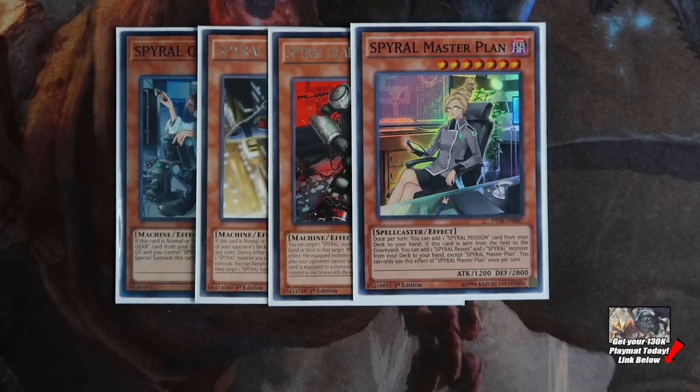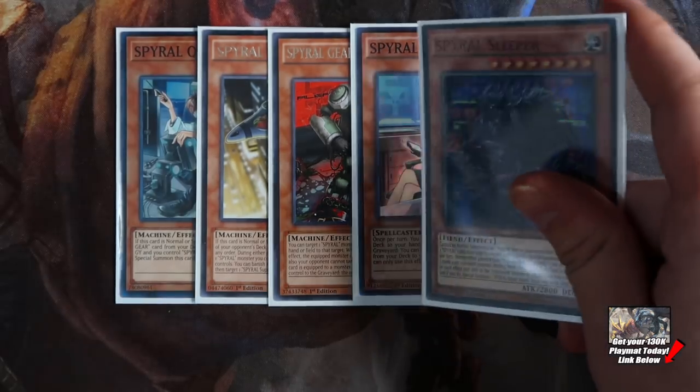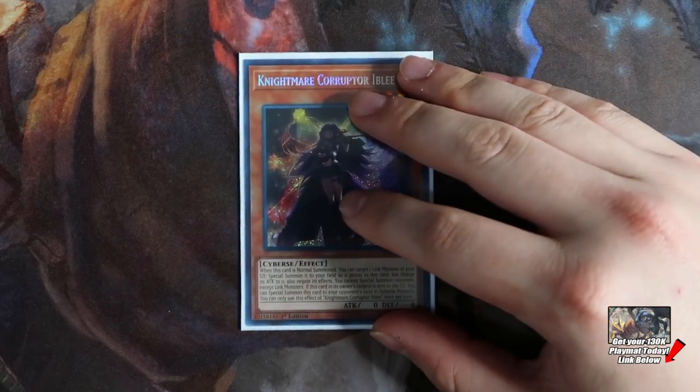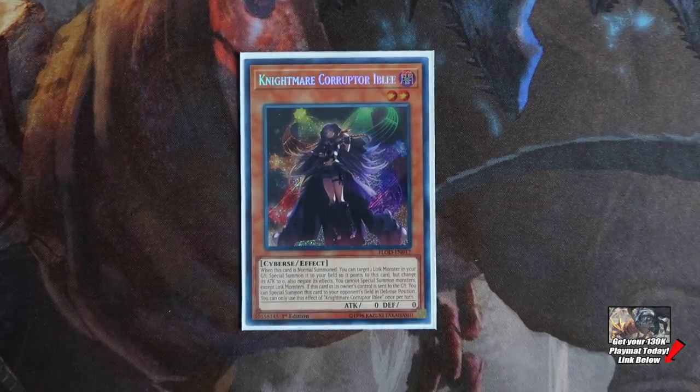You're playing the one Spiral Master Plan. Master Plan gets access to your Spiral Mission card directly from the deck or hand, and at the same time when she leaves the field, once per turn she's able to get you access to Spiral Resort and also a Spiral monster directly from your deck or hand. The monster you want to be searching with her is obviously one of the best boss monsters in the deck.